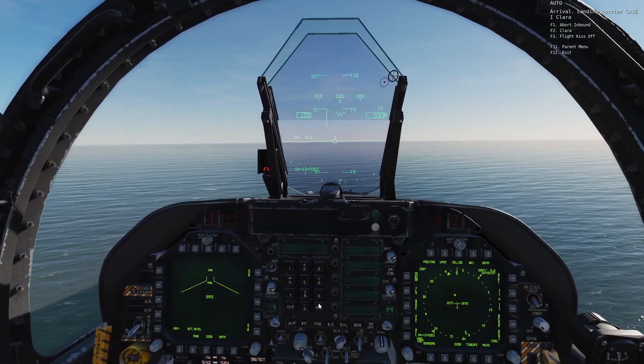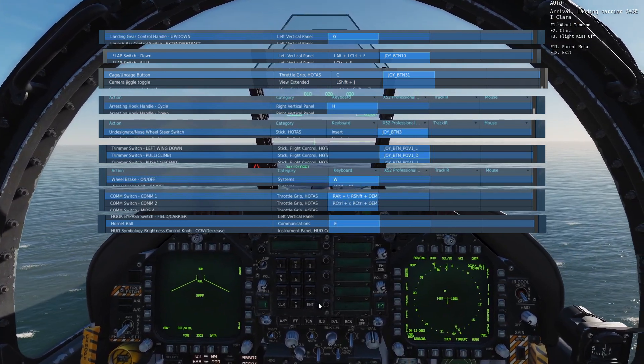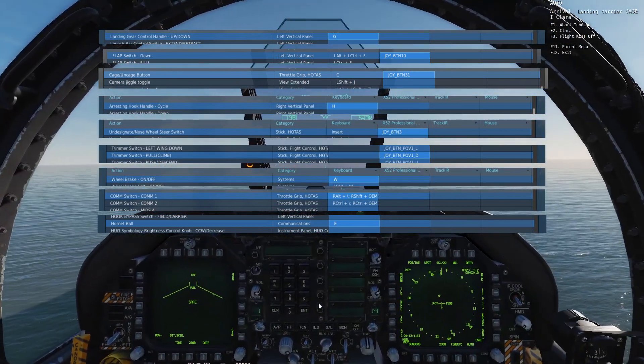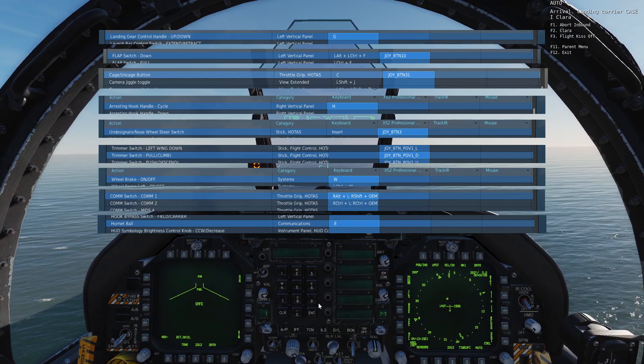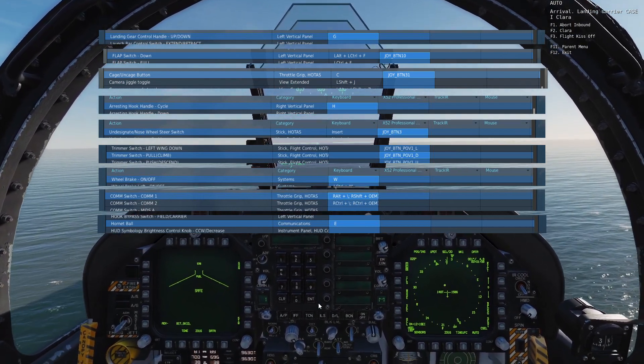The key commands I will be using, aside from the HOTAS axes, are landing gear, flaps down, cage/uncage, arresting hook, nose wheel steering, trimmer climb, wheel brake, comm 1 and 2, and Hornet ball.